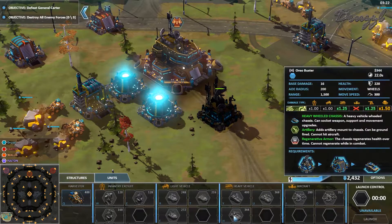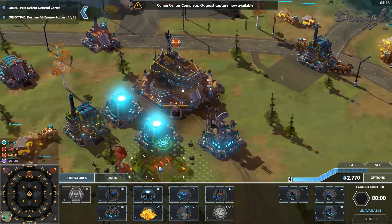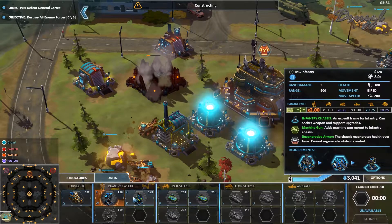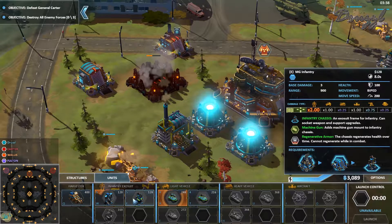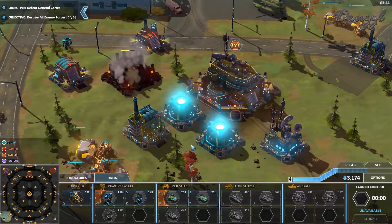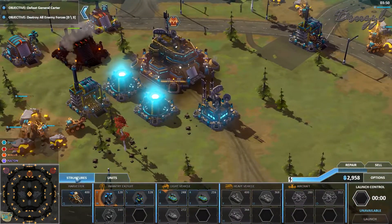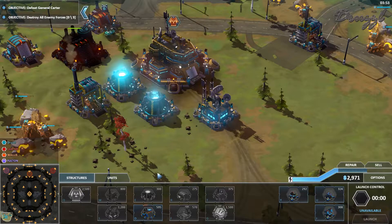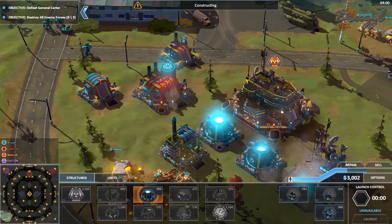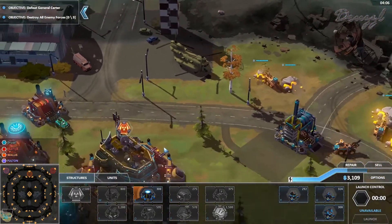For some of this we need missile tech. Comm center complete — outpost captured, now available. All right, let's start getting some entry online. I'm a little worried they're going to come after me and I'm not going to be ready for it.